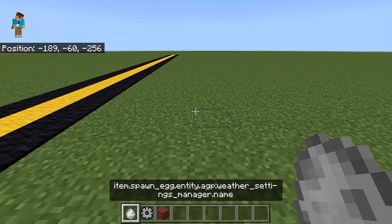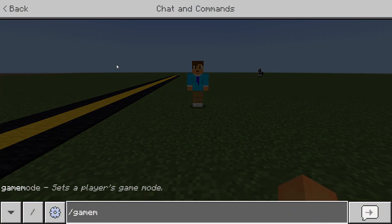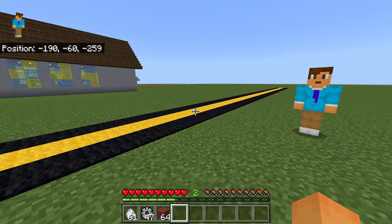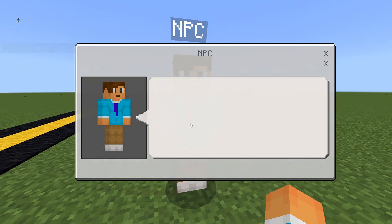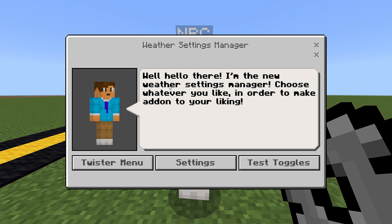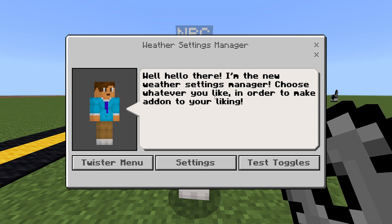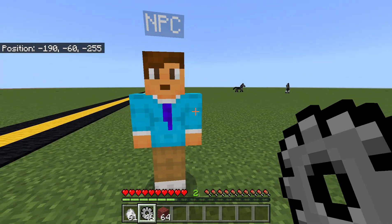So I resorted to Plan B: I made an NPC-like mob — as you can see, it's just me — but it's actually pretty cool. I go into game mode survival, and if I click on the NPC nothing happens. However, if I click him with the settings item, it opens up the weather settings manager: 'Hello there, I am the new weather settings manager — choose whatever you like.' It does actually open up that new menu.